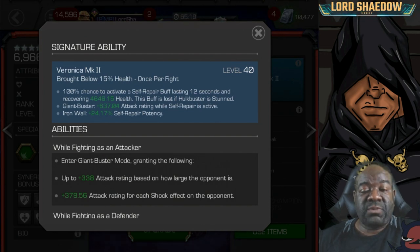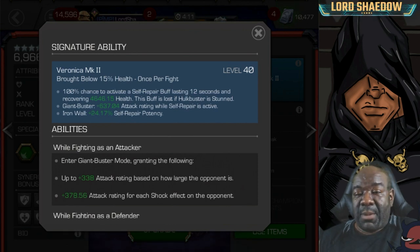This is my five-star because he's awakened — we'll use the six-star in gameplay. With the awakened signature ability, you have a 100% chance to self-repair, recovering health when you drop below 15% health. I'm not a fan of this signature ability. When you get that low, usually you're gone — on a livestream I showed this with Guillotine 2099, who has a similar mechanic, and Nick Fury took her out in three hits.